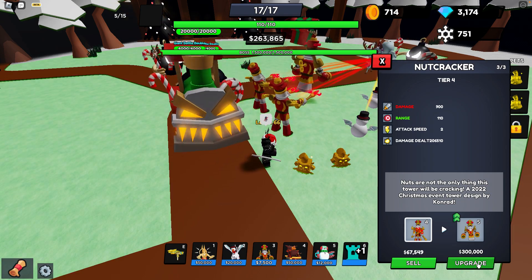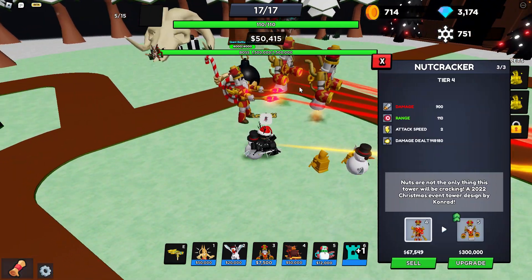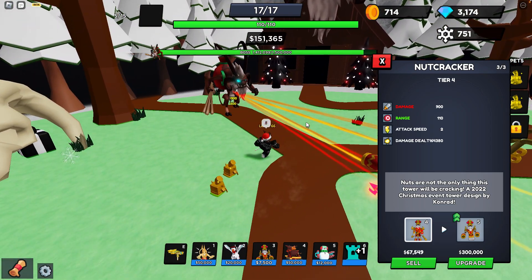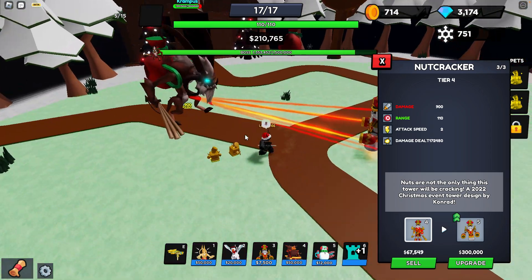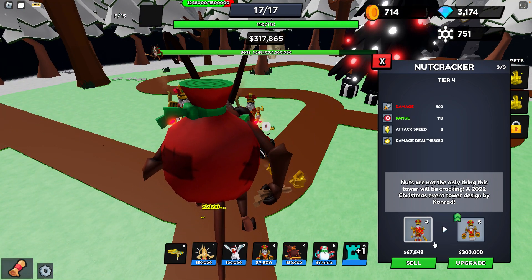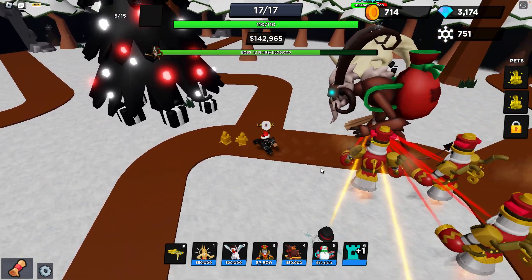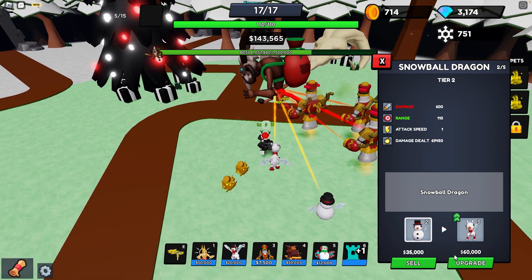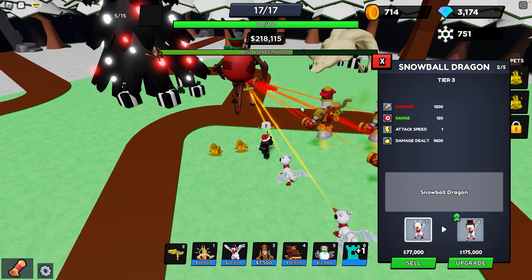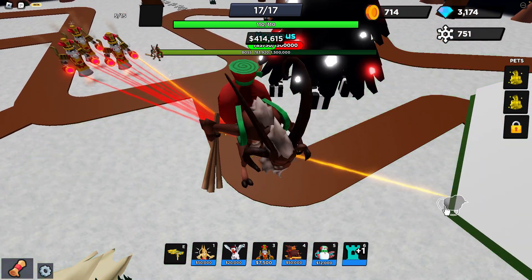Mr. Frost is the one I decided to farm for. We're getting a little touch — don't worry about that. This map can be a little annoying. I'm not liking how this path is set up — it's causing me a little problem. I hope we don't lose. If the boss goes on the bottom path we could lose because I don't think my towers are strong enough; I'm not able to spend too much money right now.